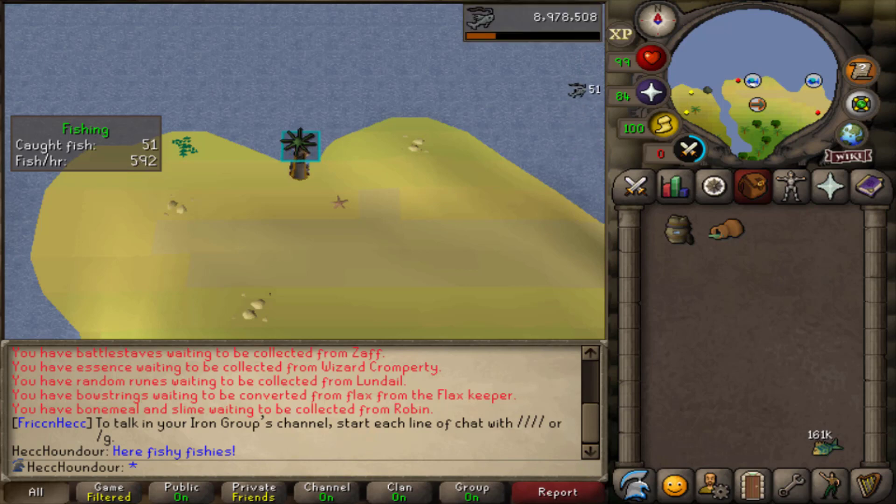I can't really think of anything else I'd want to do for fishing. I think we have enough sharks that I don't really need to do minnows, though maybe I'll do some. We get a lot of shark drops from PVM anyway.